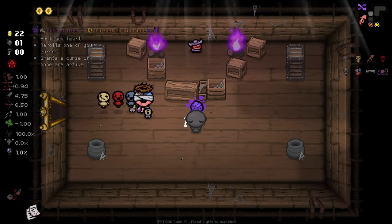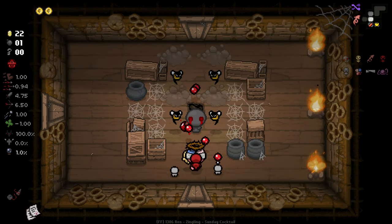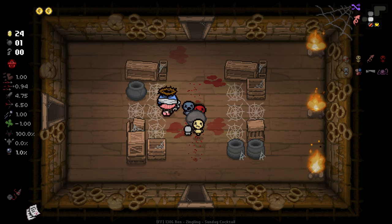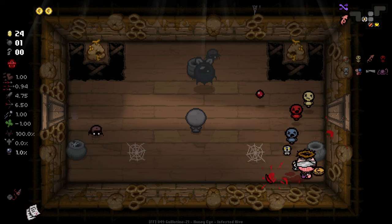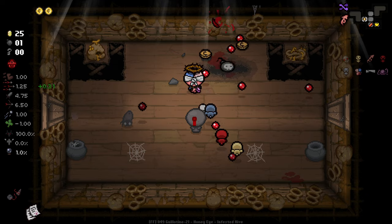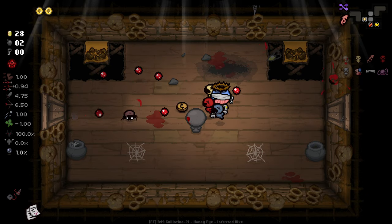We got the Cursed Dyson here — unfortunately that doesn't do anything for us. I will take an active item if it's interesting and helps the run, but some of them aren't really going to help at all. We do have to be very careful not to die here. This is a run as Tainted Keeper, which I wouldn't say isn't easy — this guy is very strong — but it can associate some pretty high risk with your run.